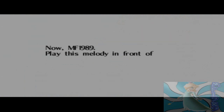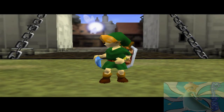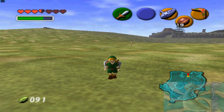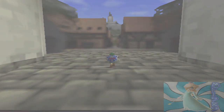Zelda says: 'Now MF19, play this melody in front of the altar in the Temple of Time — you must protect the Triforce.' We get to protect a triangle — a freaking triangle with mystical powers. Jeesh. And Navi flies around like she has nothing better to do. Let's just go on. Oh, this is the last day we're going to see the beautiful town of Hyrule in all its glory before it goes to hell — and it literally goes to hell.